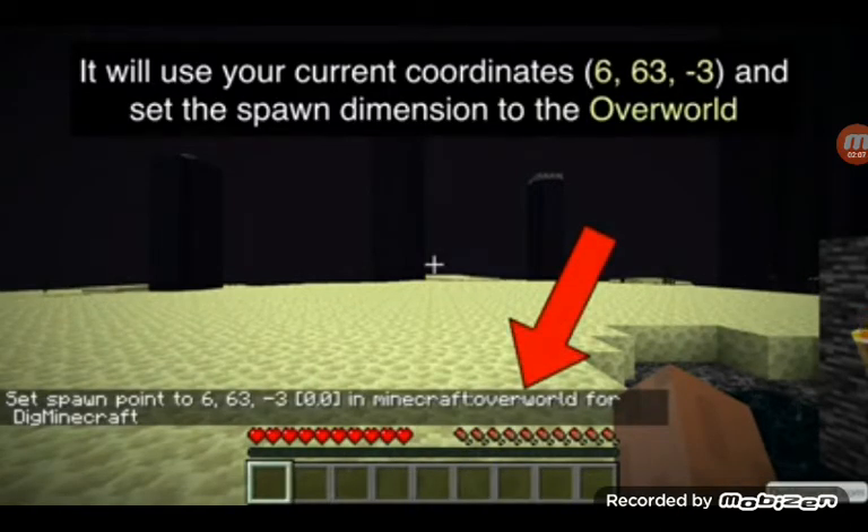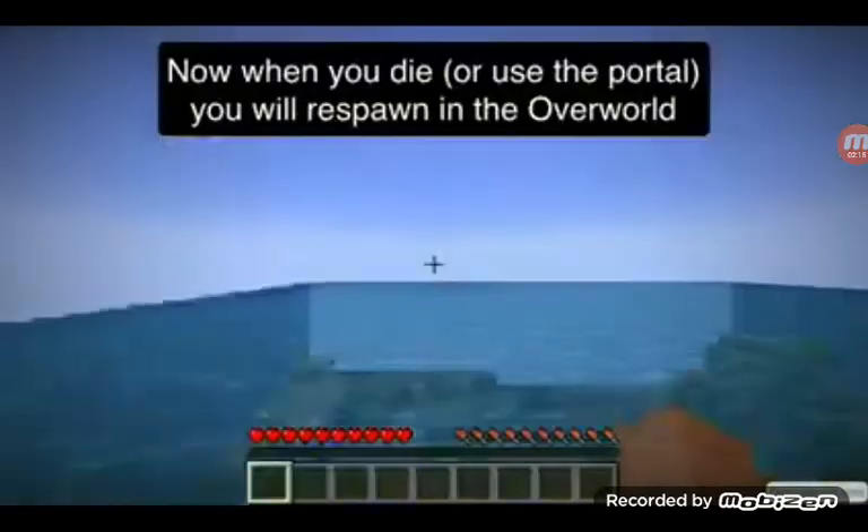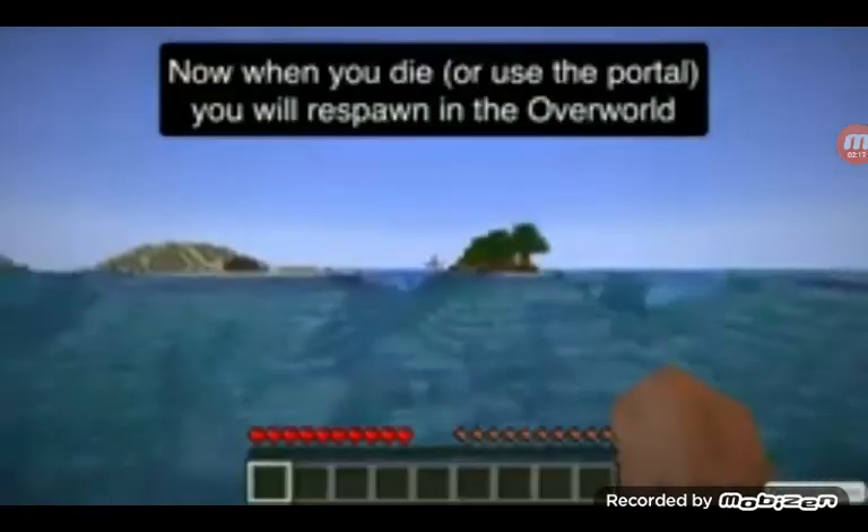Spawn point. It uses the current unit and sets the spawn dimension to your world. When you die, or use the 4D unit, you come back to the video world.